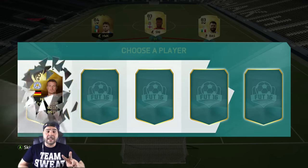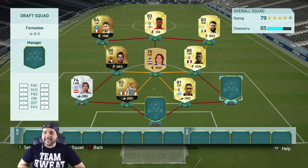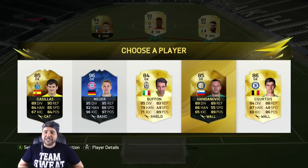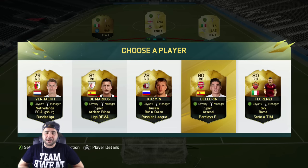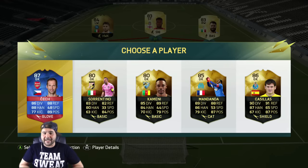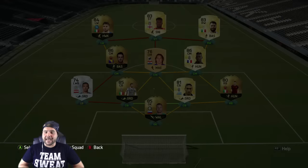For center backs — bada bing bada boom — we get one that works out lovely. For the right center back, we get two Juventus players with a nice link. For keeper, come on Buffon — do we want Buffon or Handanovic? I think Handanovic is the better pick, and Neuer looks sick, but I'm going with Handanovic. We also pick up a City right back, so we're in good shape. On the bench we get Cech — record breaker — and we put him there just in case.